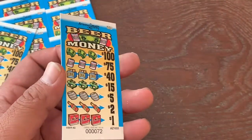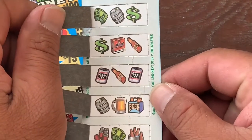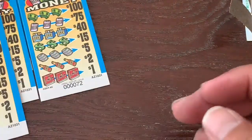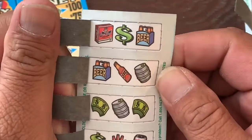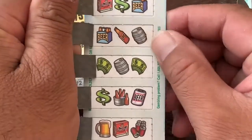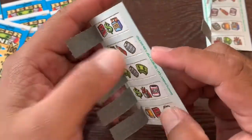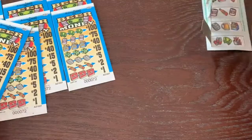All right, let's get it on. All right, so this one is not a winner. Oh, it's gonna be interesting. Then this one is another winner. Where's the barcode? I guess you just show them the picture.